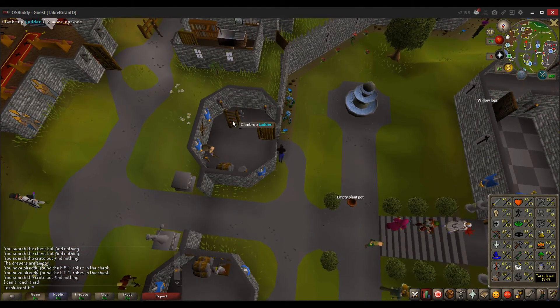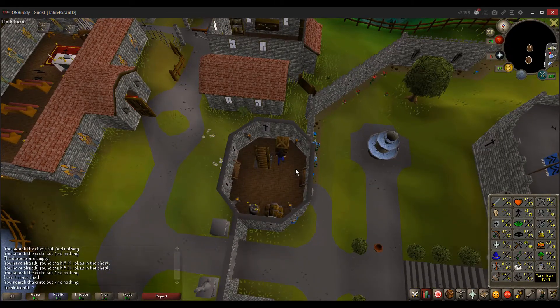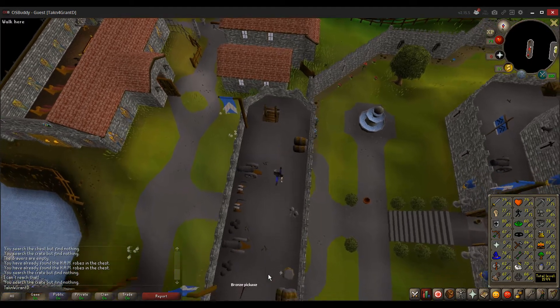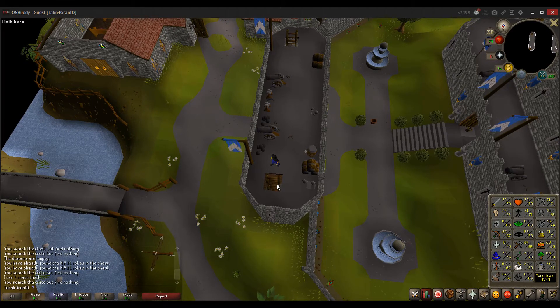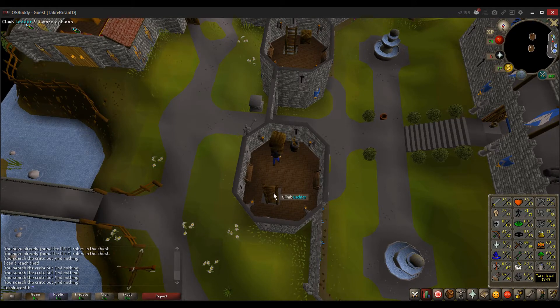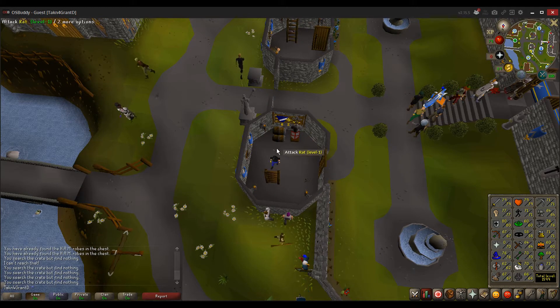Lumbridge, which is the town you're in right now, is one of my favorite spots because it's so busy. Players are always here — either dying, or you get a free teleport here, or new players. There's a ton of resources all kind of right where you need them. In other places, it's unlikely that you'll have everything to make a cake in one spot. I wonder if someone dropped that — or I guess that's just there for some reason. I'm sure this might come in handy.